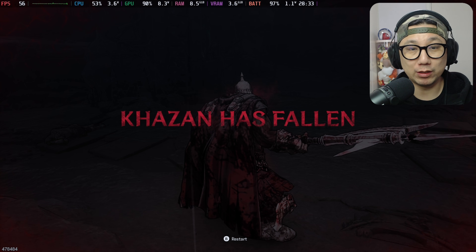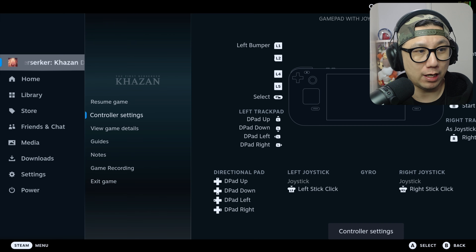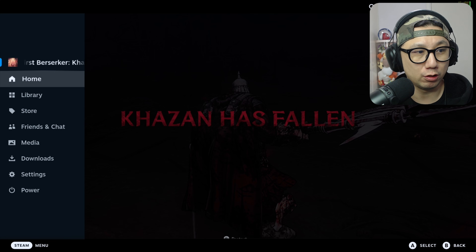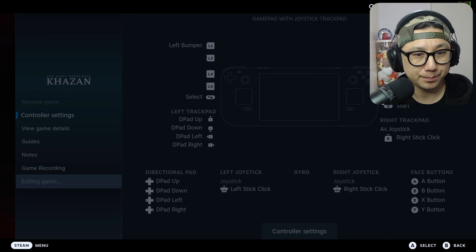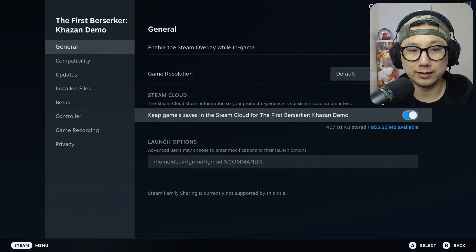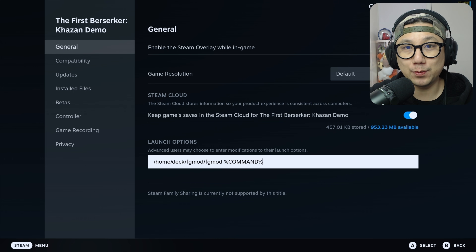Great game — it runs really, really well. If you're interested in installing the mod, it's really easy. Go into desktop mode and copy a script, run it in the console, and it downloads the mod into your directory. Then go into the game properties and add the launch options — that's it. Really, really simple. I've got a video showing you how to do it linked in the description. Thanks for watching, and I'll see you guys in the next one.